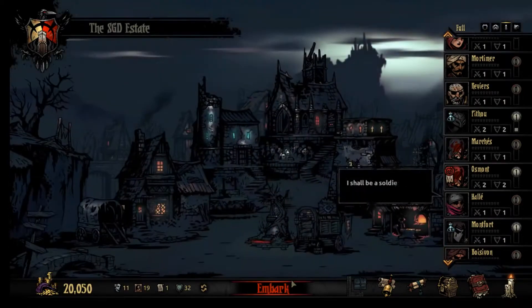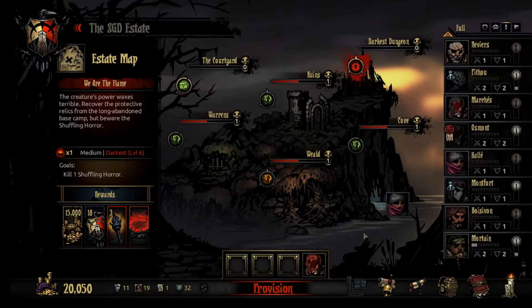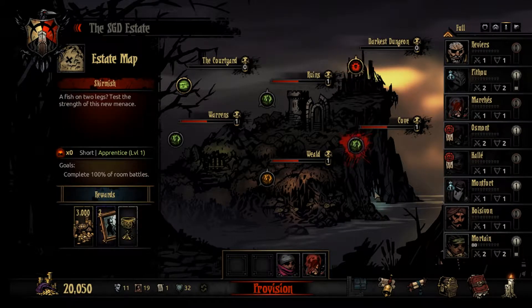I'm gonna show you guys a little trick I like to do - I'd say most of you guys do this too. What we're gonna do is put our party together first. We're not going to the Darkest Dungeon, we're going to the Cove. We're gonna use that guy.